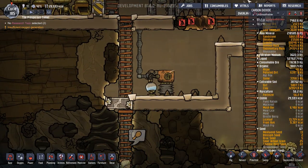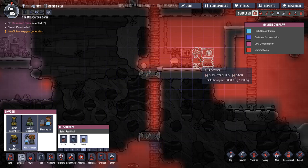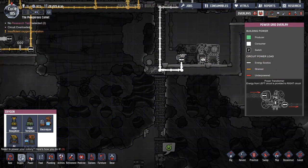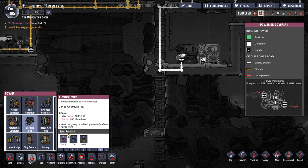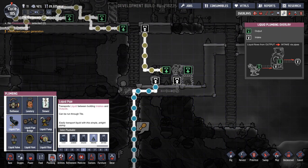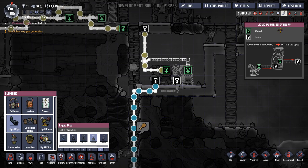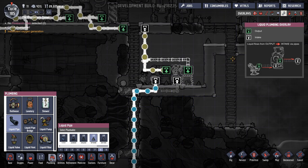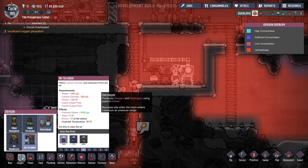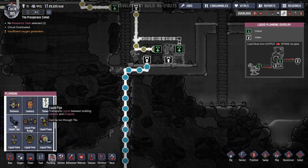We want another air scrubber in here because the amount of carbon dioxide is a lot. So let's get that done - we could just pop that right next to it there. Let's not use our gold amalgam. That's going to need some power - let's run a standard electrical wire. It's going to need some pipes so let's get some liquid pipes. I don't want that running into there - we're going to run that up there so it has its own output. Requirements - water. It needs the water underneath as well. I knew there was something else.